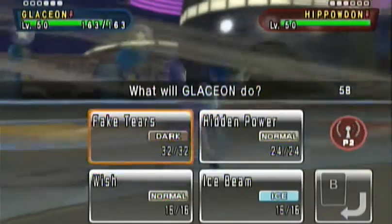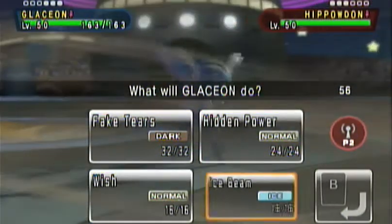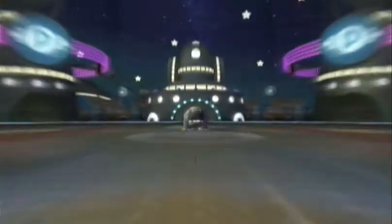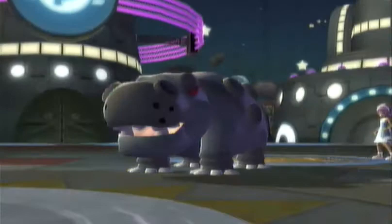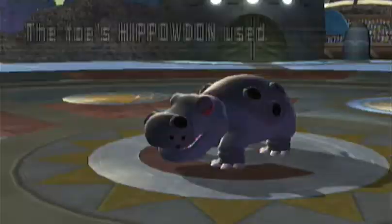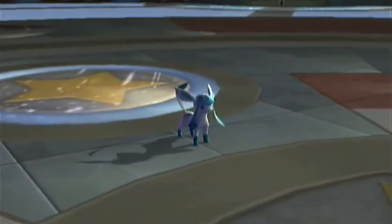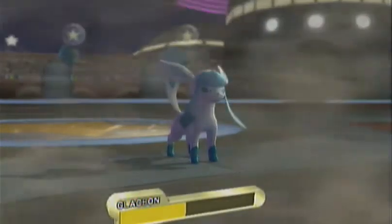I start with Glaceon — I love Glaceon, I use it every chance I get. Glaceon is faster than Hippowdon and delivers a super effective Ice Beam, and Hippowdon hangs on with Focus Sash. Hippowdon manages to get off an Earthquake, which does not take out Kyoko — that's my nickname for Glaceon. So I'm going to take it out on the next turn, assuming he doesn't switch.